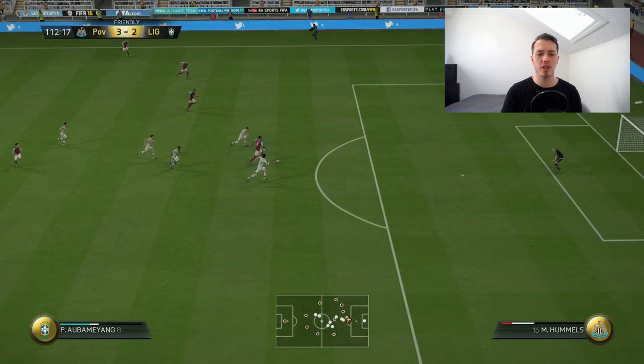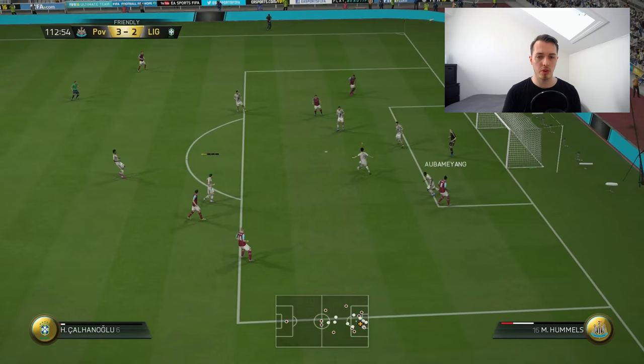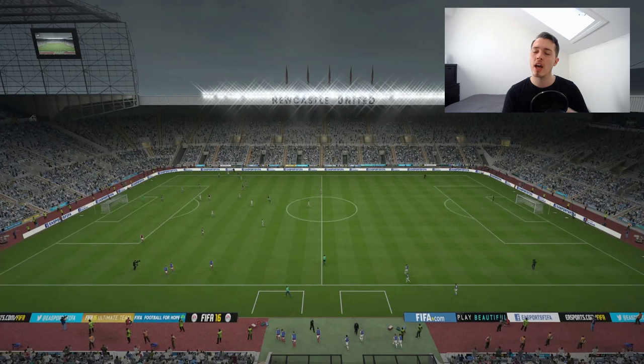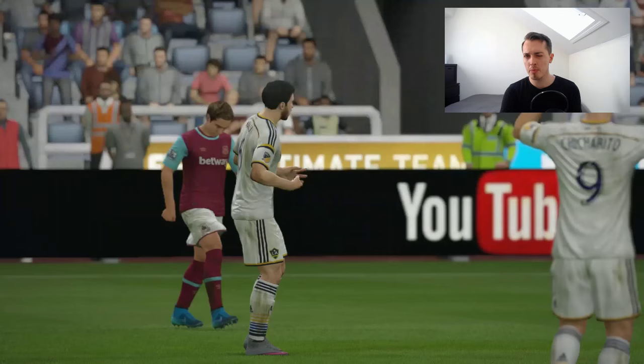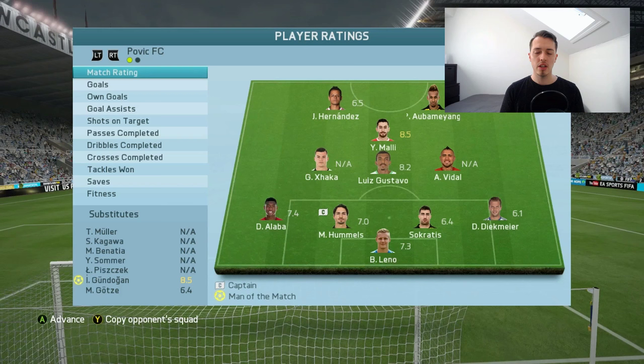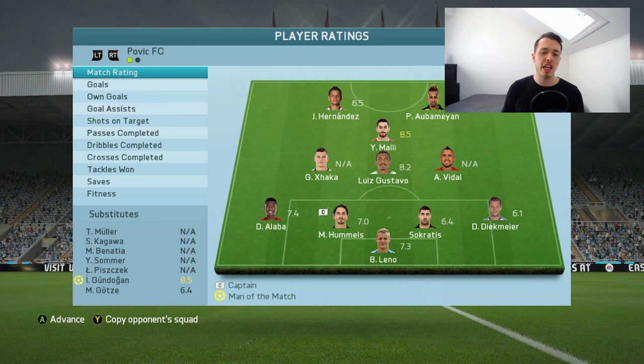Hits the post — unlucky bro, that is just bad defending by me but very, very unlucky by him. There it is — final whistle, we win the game! I think it's deserved that we win it — we had a lot of good chances, he hit the post two times I think, and we won. But still, I feel like we deserve to win. Man of the match is Molly with Gundogan — 8.5 for both of them.